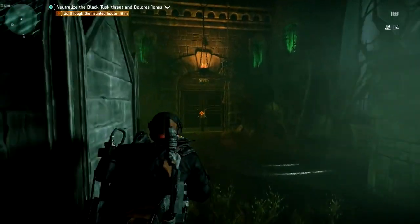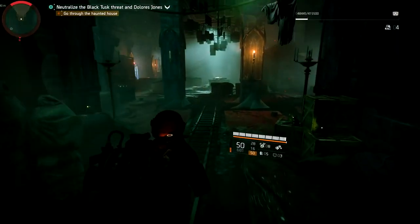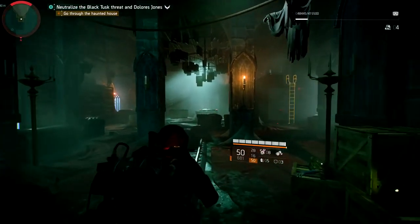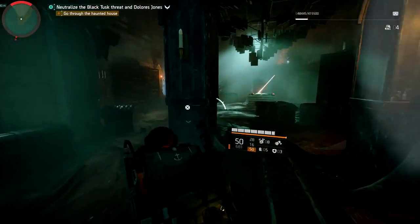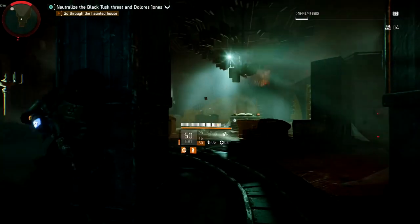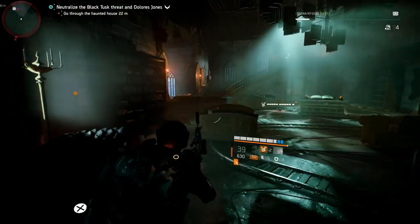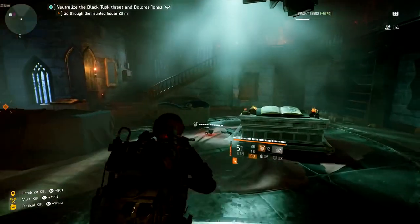We're going to continue on through these double doors right here and make our way through. There's going to be another rat in here, so what you need to do is clear out this area again — fight all these enemies, whatever build you're using, just kill them, and then I'll show you exactly where the third rat is.